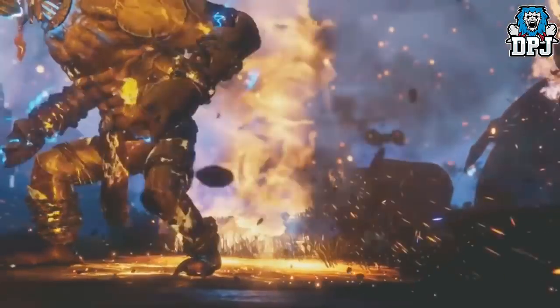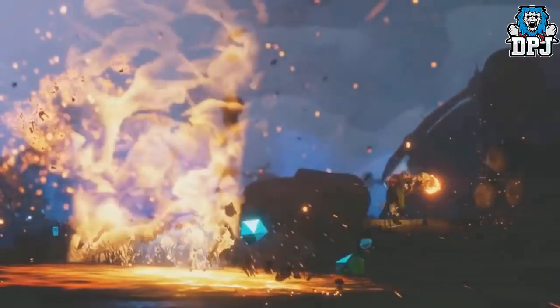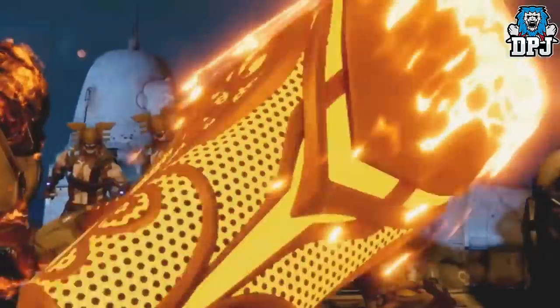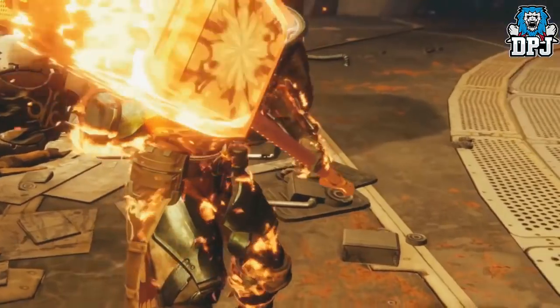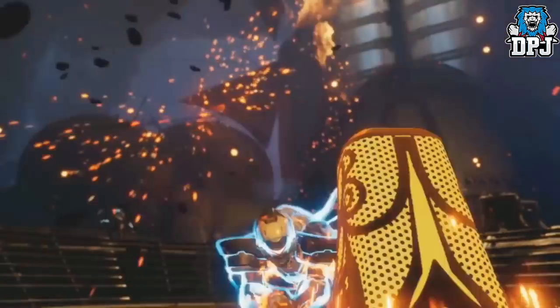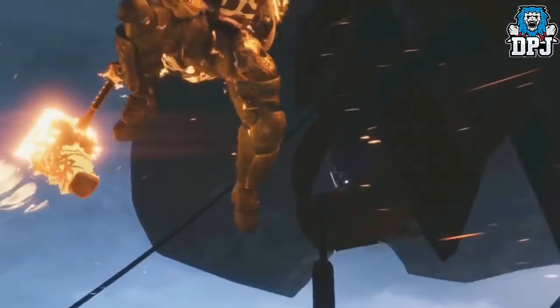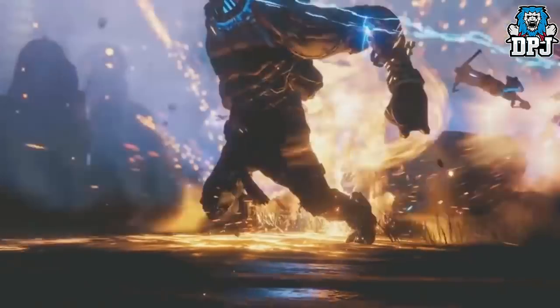Picking up your hammer also triggers health regen. The more solar ability kills you get, the higher your damage stacks — up to three times. The super is called Siege Hammer: it creates a flaming maul that hits like an earthquake and leaves behind flame tornadoes. That sounds absolutely epic.